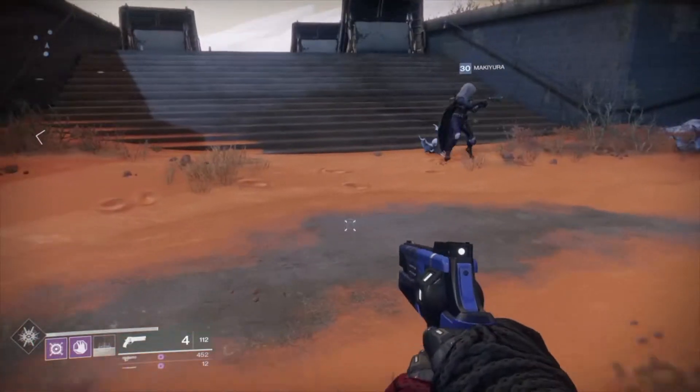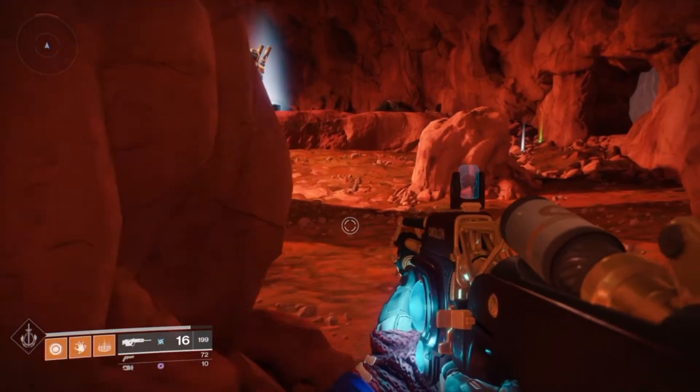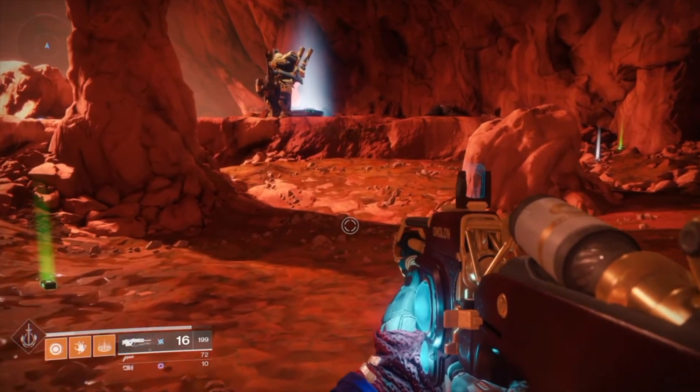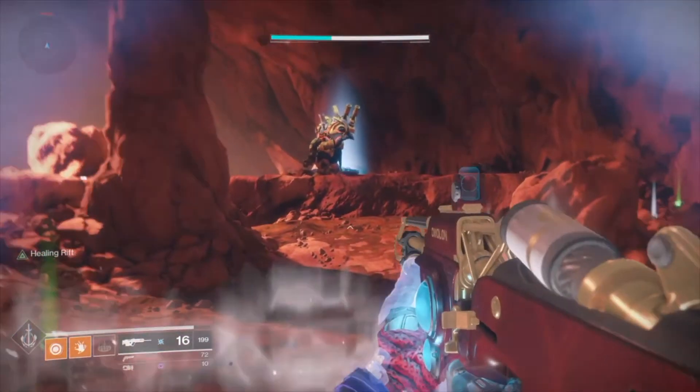How it works is that enemies must be inside a certain distance from you to be marked. Once they are marked though, they can go far away and as long as you stand in the rift, you will see them through walls. Just to give you an example, here's the distance I had to be from this lost sector boss to make it work.